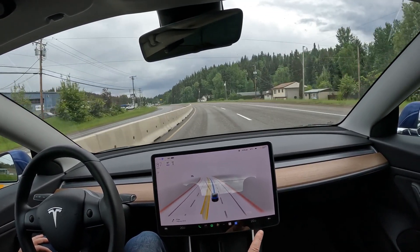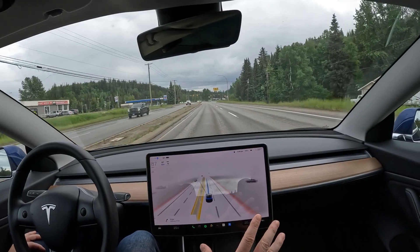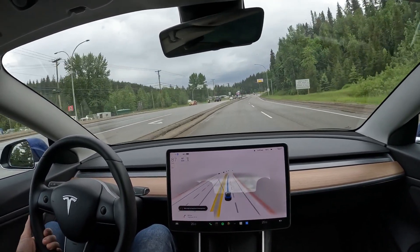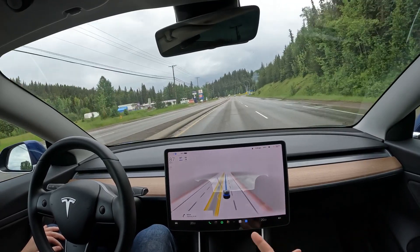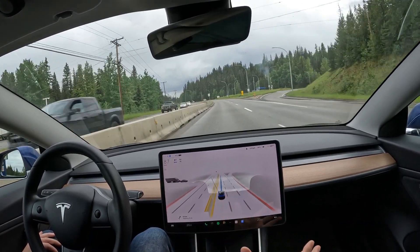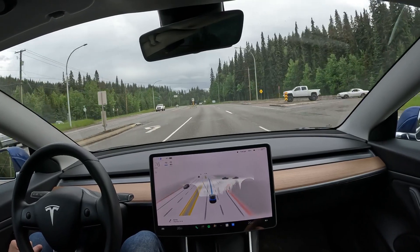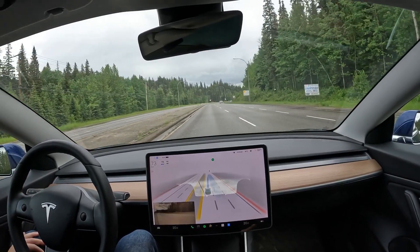The settings prefer the right hand lane by default, and I usually like to keep right except to pass, but I have not configured full self-driving yet to do that. This is the smoothest drive down this section of highway I've ever had with the autopilot slash full self-driving. I have the full self-driving beta and I've paid for the whole package, but the previous iteration available in Canada was far worse than this.